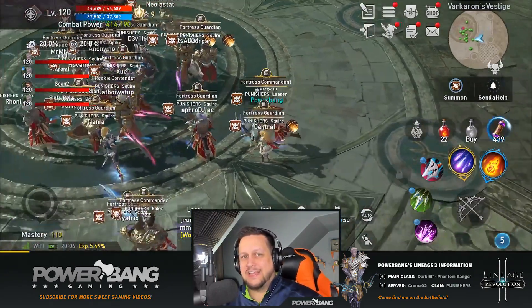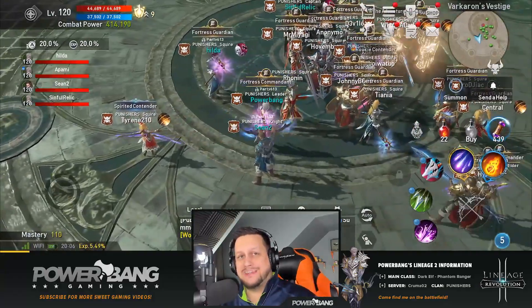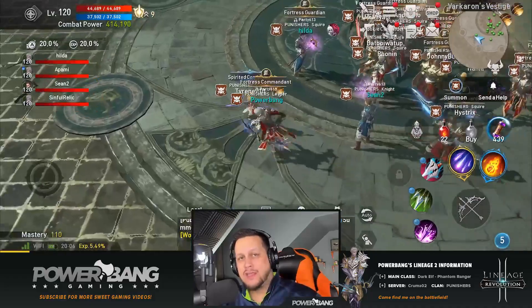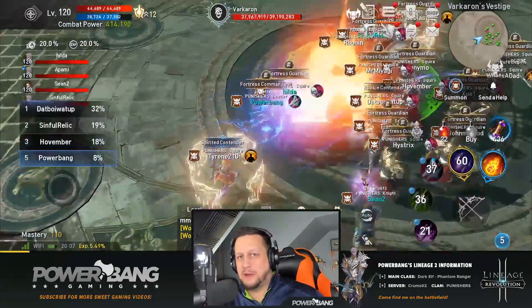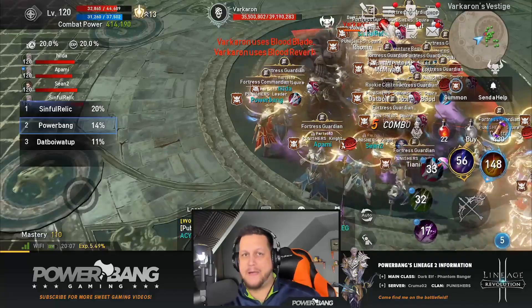Now let's get into the tactics. The first dungeon we're talking about is Varkaron. He's got four different difficulty levels: very easy, easy, medium, and hard. As difficulty increases, Varkaron will have more abilities and more dangerous helpers. Varkaron has about five abilities he brings to battle.